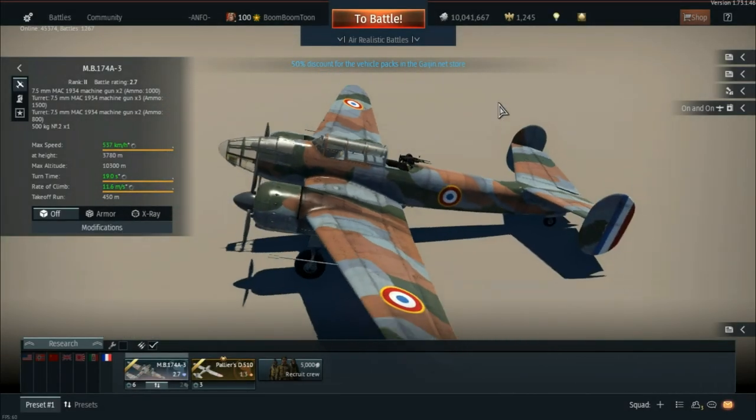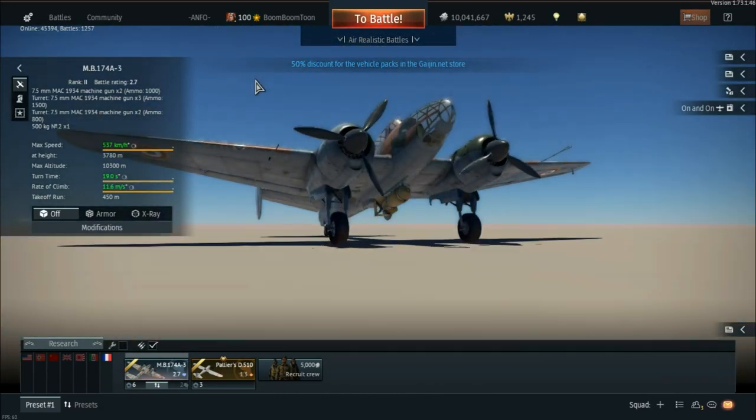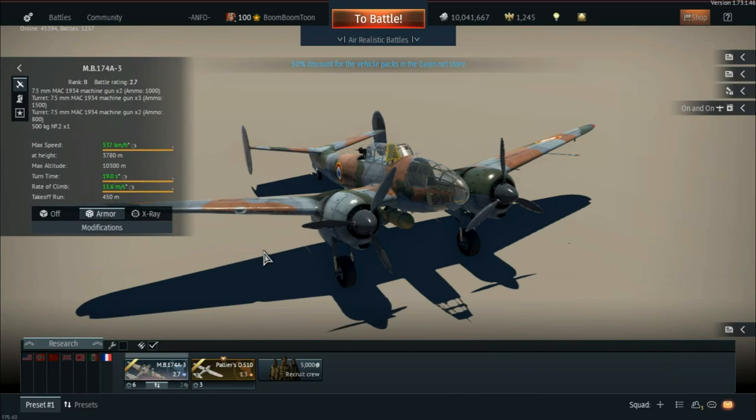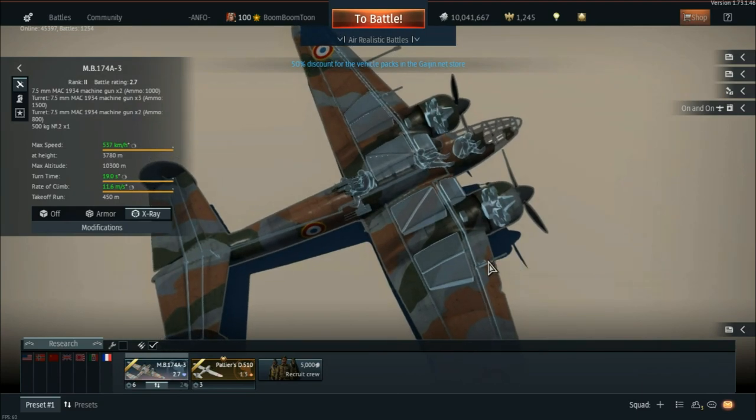Hello ladies and gentlemen, today we're back in War Thunder. With update 1.73 came the French tech tree, and I'm going to do a review for each of the bombers in the tree, then maybe some more general reviews about the aircraft and premiums. We're going to start with the MB-174A-3 — a rank 2, battle rating 2.7 bomber in the French tree. You'll find it after the Potez 633; it's the first rank 2 frontline bomber, and after this you get the Leo 451 Early.